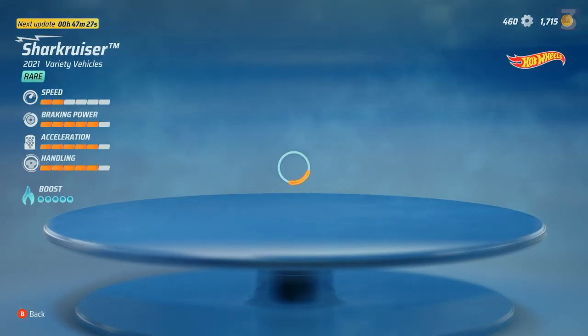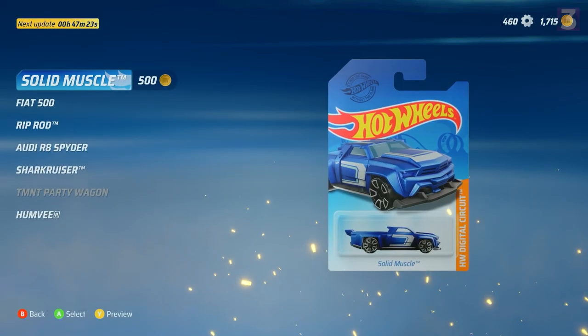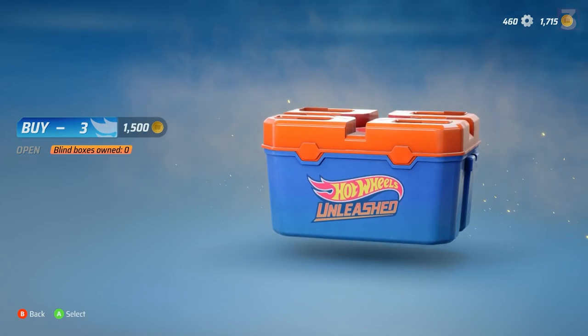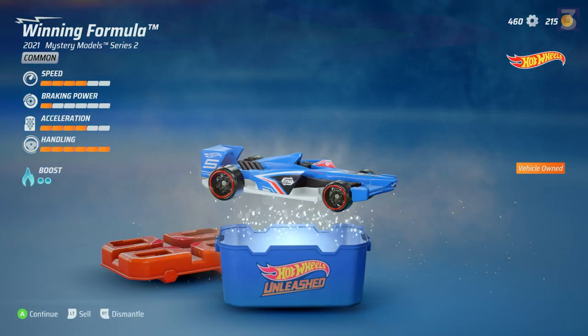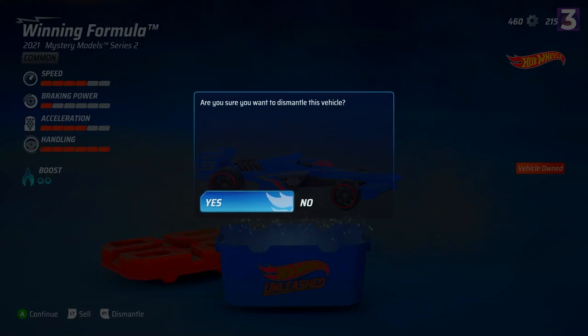The last thing is unlocking more of those cute little toy cars, which is done via either blind box or through a rotating store using the coins you earn from racing. Blind boxes cannot be bought with real money, and dupes can be destroyed for either coins or parts. Parts are used to upgrade the cars you have, making almost every car viable when fully upgraded, giving you a lot of choice. But the vehicle you should use is definitely the turtle wagon, as they all yell cowabunga whenever you nitro. Just saying.